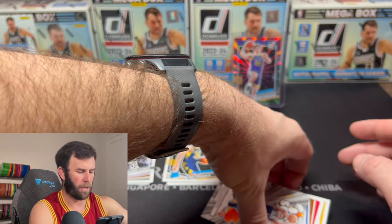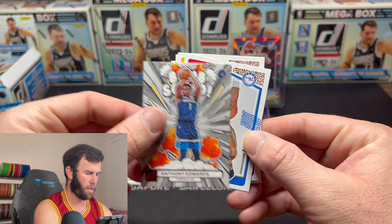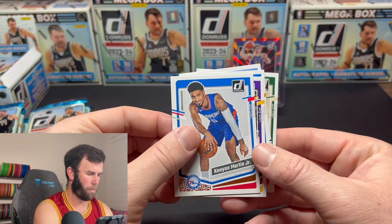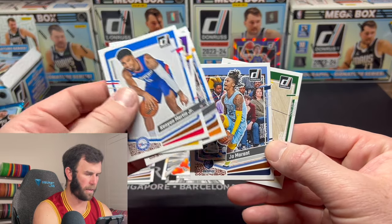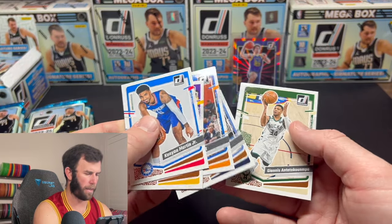If you're not a grinch and you like Christmas, you're gonna love that card. We have an Anthony Edwards here on the bomb squad, and then we go back to some more base. So the rookies are kind of mixed in at the beginning — they're in the middle of the pack. Interesting.